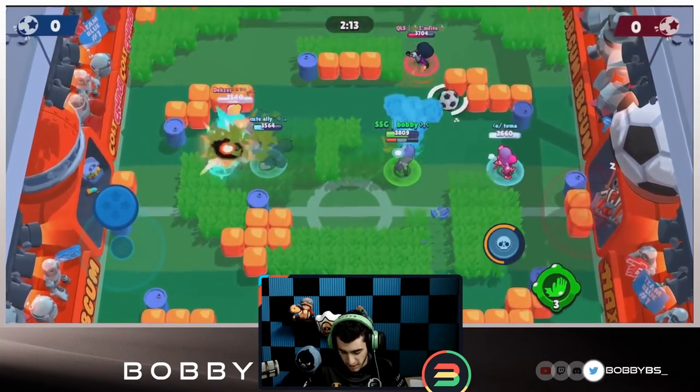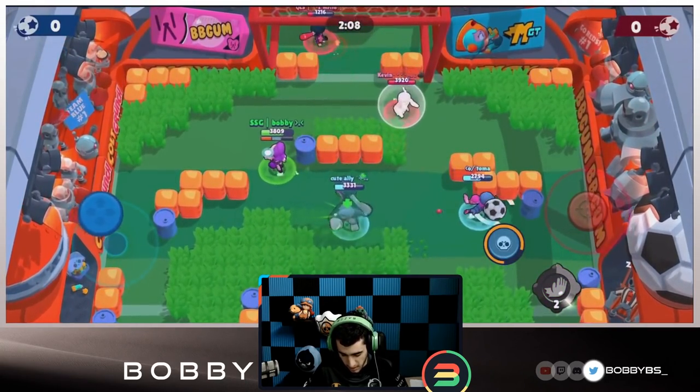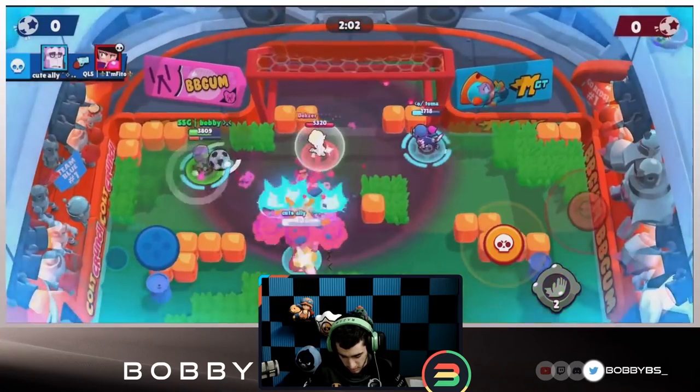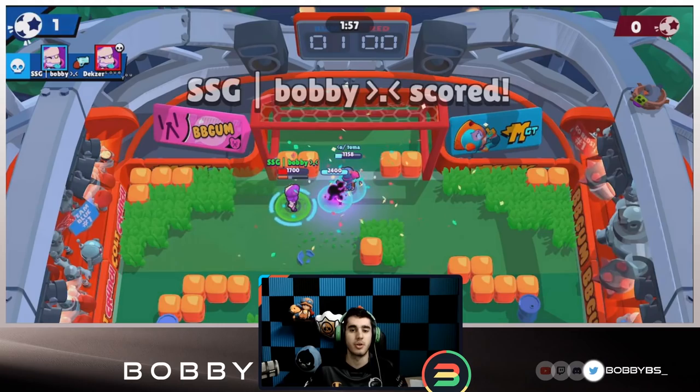There is a lot of grass on this map so you're able to sneak up really easily. We're going to bounce that BB back and not allow it to regen. Ali's going to get a pretty good super down and we're just going to slowly walk towards the net. Good pull over there by Toma and we're able to get the goal really early - one to nothing lead.